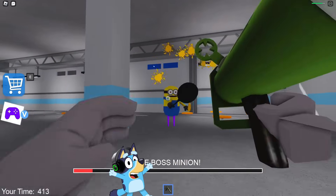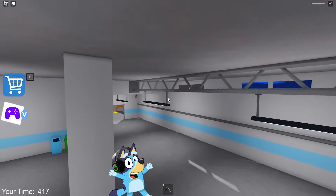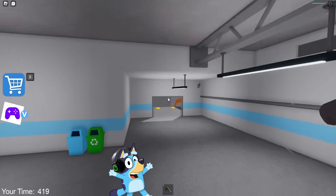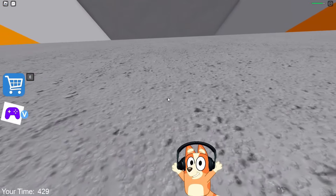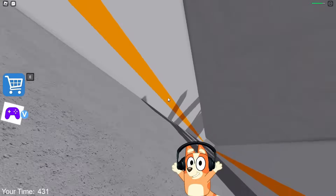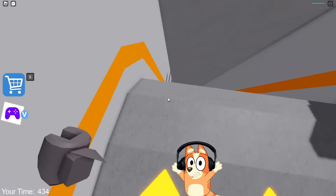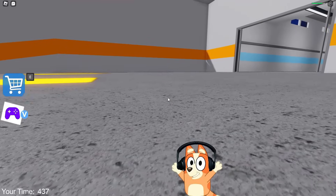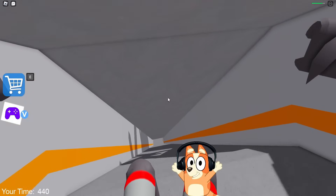We only have to shoot him a few times to defeat him! Cool! We defeated the minion, and now we're heading to the slide! We only have a few tests left to complete this game to the end! Wait! What's going on? It seems that because of the bug with which we land slowly, we cannot quickly go down this slide, and because of this, we will not be able to gain enough speed to overcome the huge abyss!